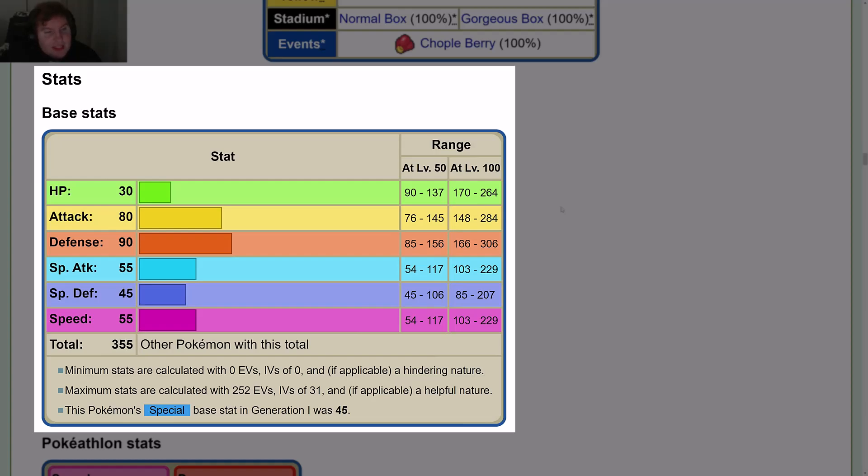Stats, base stats: HP 30, Attack 80, Defense 90, Special Attack 55, Special Defense 45, Speed 55, for a total of 355. This Pokémon's special base stat in Gen 1 was 45.